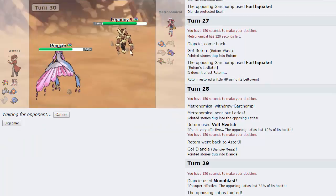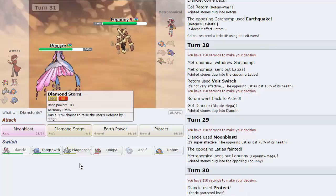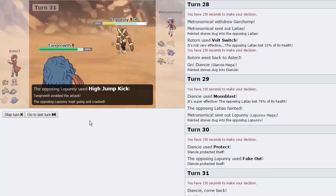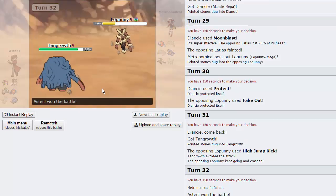Lopunny comes in and I freely Protect — losing nothing. He goes for Fake Out. I go into Tangrowth, which takes absolutely nothing. He misses his High Jump Kick — very unfortunate for him — and my opponent forfeits. I probably would have done the same after missing that. Though I could have just switched into Hoopa since the only move that kills me after High Jump Kick is another High Jump Kick — he'd have Crash Damage anyway, then I go back into Tangrowth and he kills himself to Rocky Helmet.